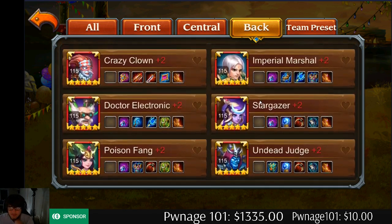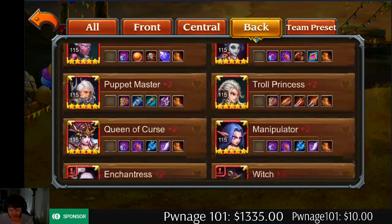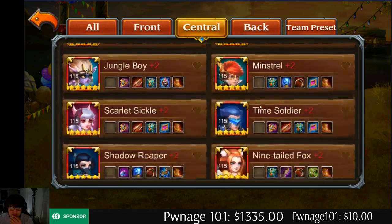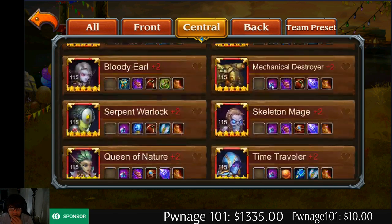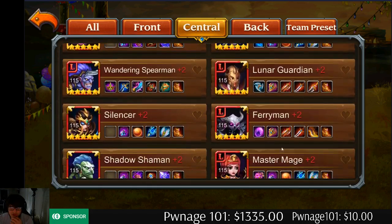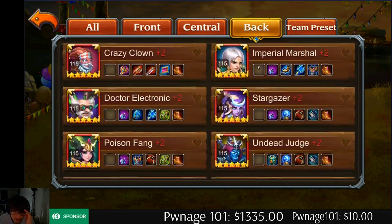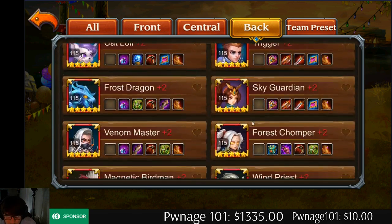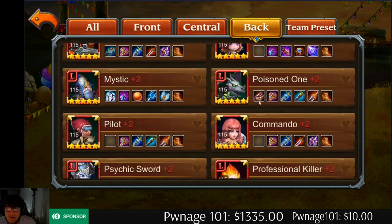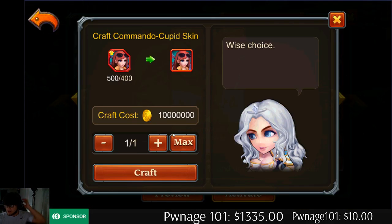229,000 damage. We definitely need to put a Commando in this team. Let's activate her skin as well. I'm relearning so many heroes — I can't imagine when I have all of them up here. She's a central hero? No way — I thought she was a backline for sure. Let me see. I guess my eyes just weren't processing her correctly. Activate that, and then we'll activate this skin too. She's gonna be a pretty good hero.